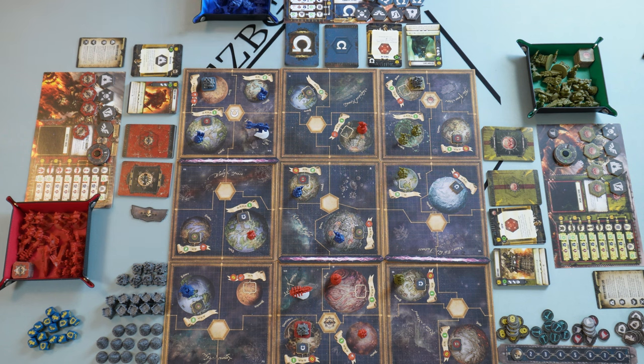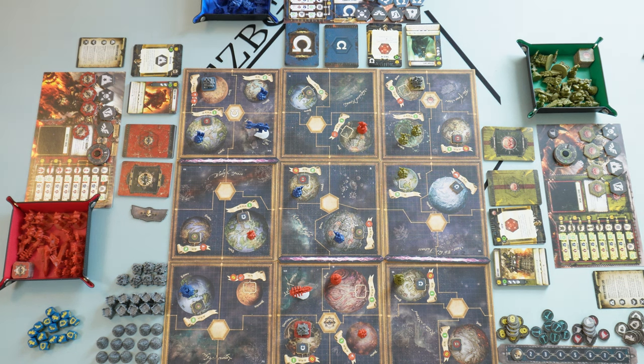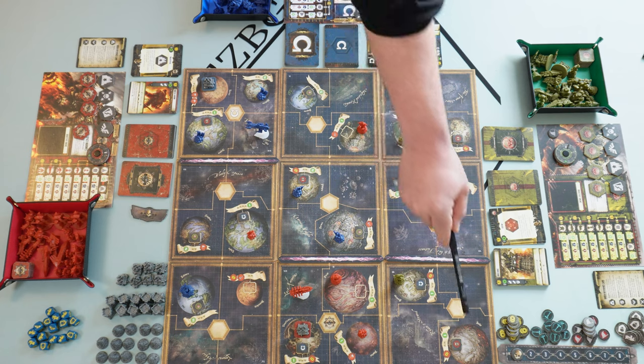The first faction to take all of their objective tokens is declared the winner. If by the end of round 8 no faction has done so, the faction with the most objective tokens wins. Since this is a 3-player game, each faction has 3 objective tokens they will try to take during the game.